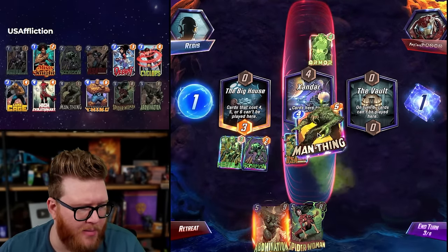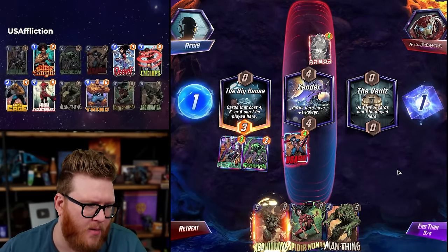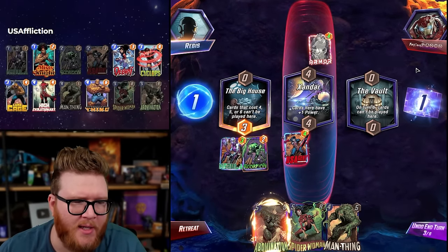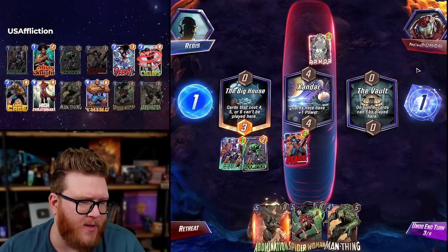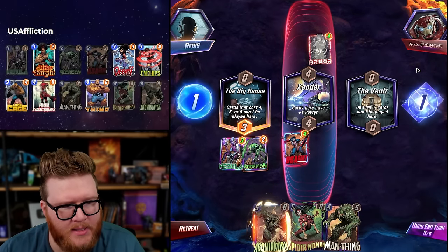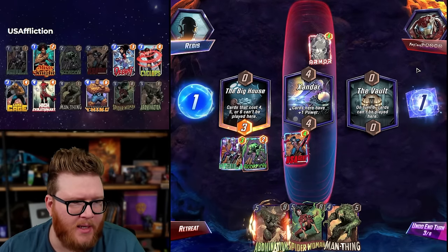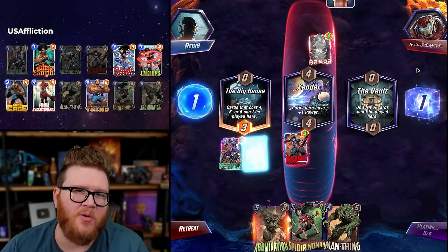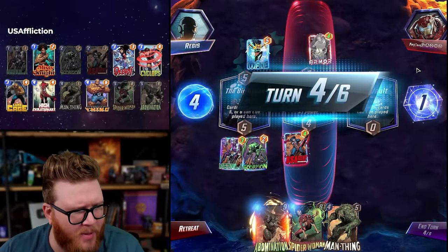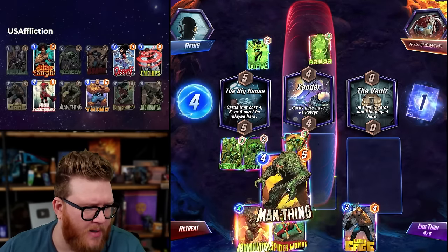Maybe Scorpion just to complement this a little bit — if we think Man-Thing's going mid, I'm expecting maybe a Shuri into something big here though. Xandar might be gone if they go Shuri into a big thing. If it's Vision they can contest Vault; if not, maybe Vault gets locked out to them. Scorpion is technically doubled against any Shuri play if that card's in hand already. Shuri's a little worse. Wave plus Armor — that makes me think something like a big boy is coming down. Now I'm a little more confused.